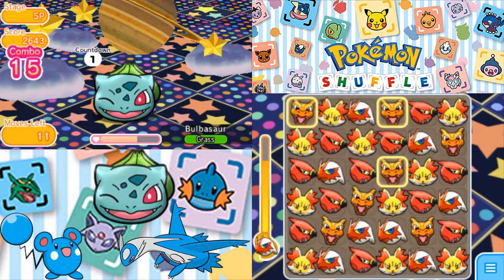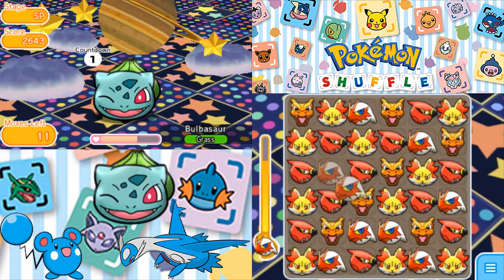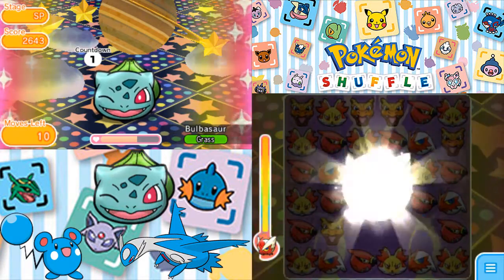We didn't get the Mega Evolution, but you win some, you lose some. There's really no way to go for Blaziken and get a combo at the same time. That's unfortunate. You know what? I am just going to get the Mega Evolution first.